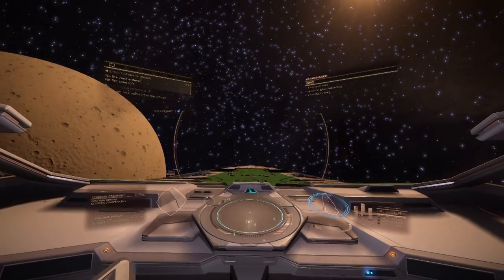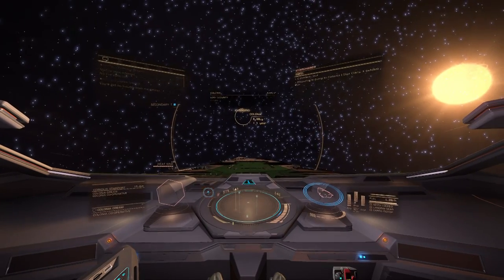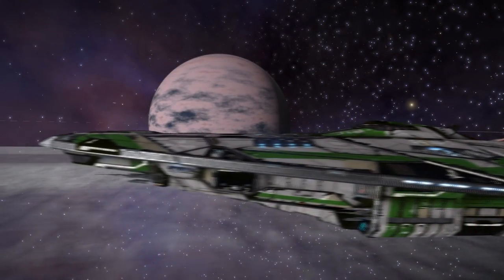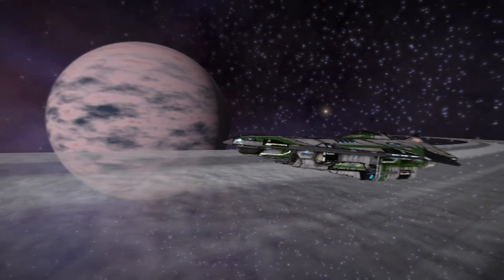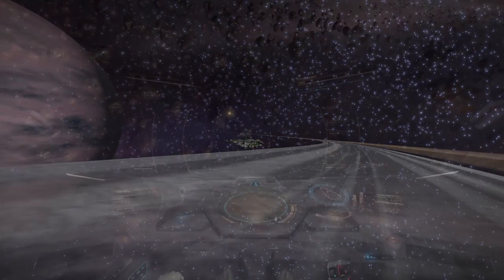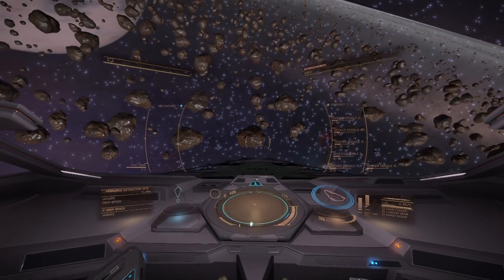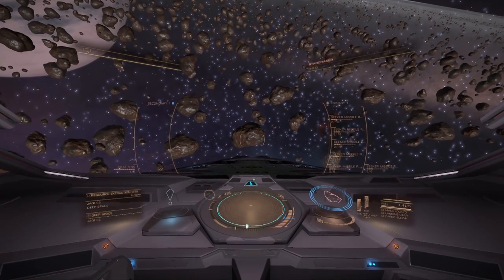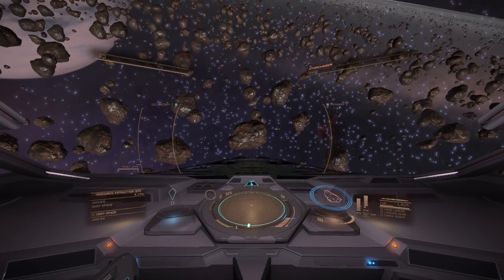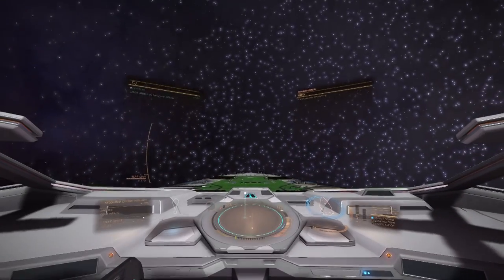I hear mining out here can be lucrative with the many pristine rings, so we've refitted for mining. Down into the rings — we've got our two mining lasers, a collector limpet unit, and a prospector limpet unit. Prospector limpet away. I forgot to stock up on limpets — we are empty. Back to the station.